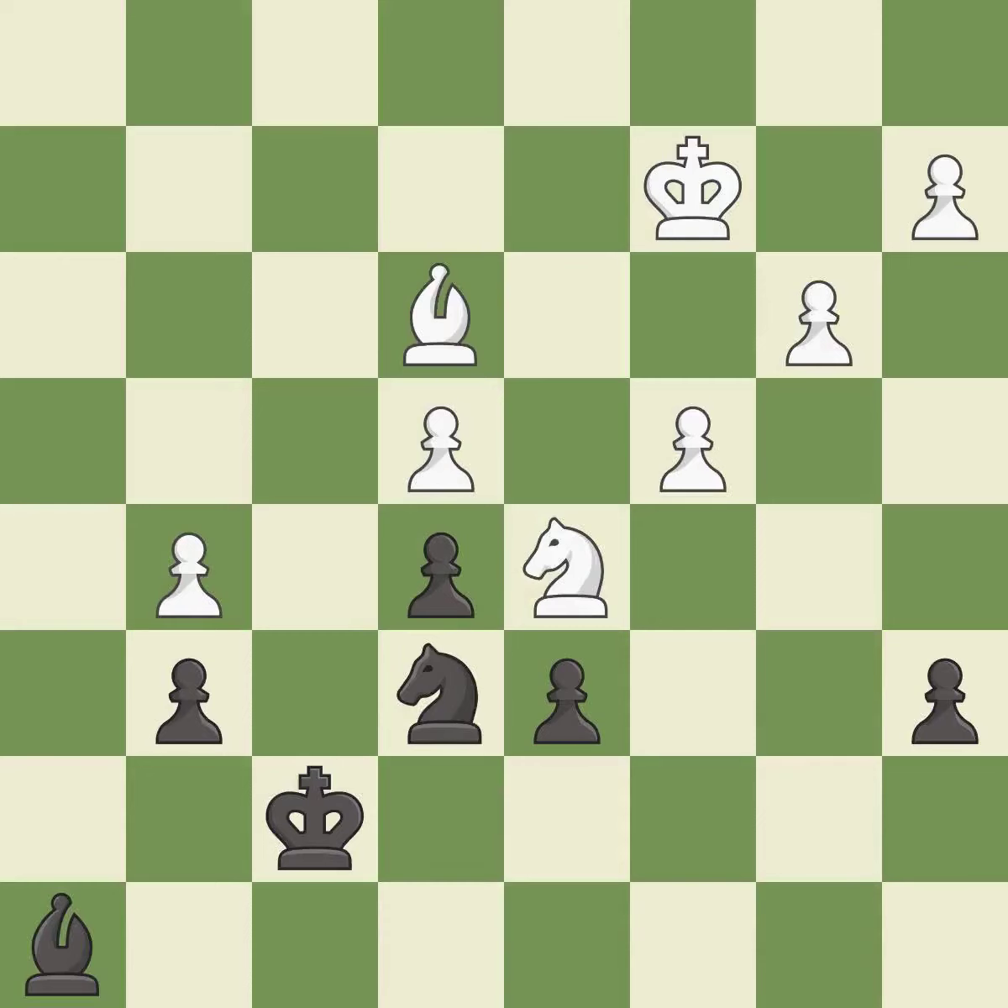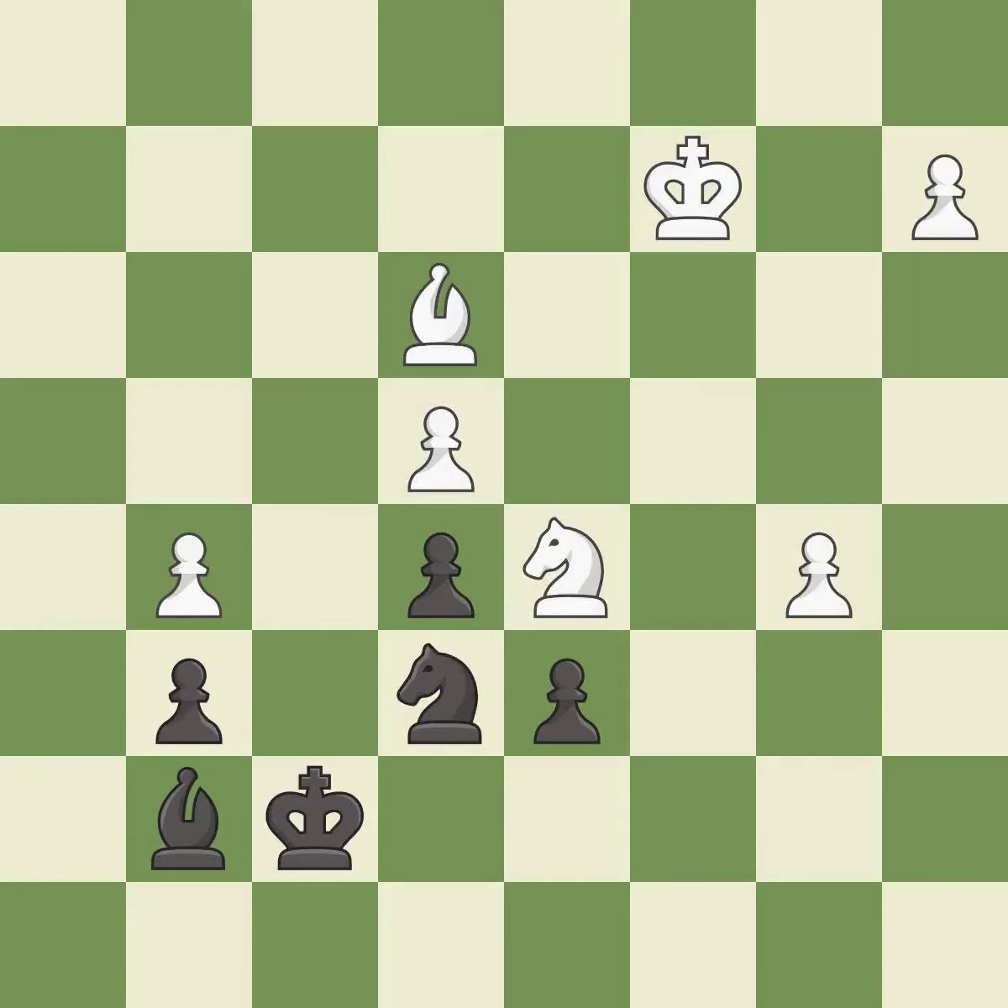This is the start of the endgame and black is losing — it is best. This is the strongest option — it is best. This moves the bishop to a better location, allowing it to control more squares — it is excellent. That's what I would have recommended. It is best. After all captures, this is an equal trade — it is best. Takes back — it is best. That's a sensible reply — it is excellent. The passed pawn moves towards its goal — it is best.